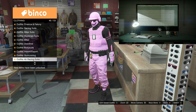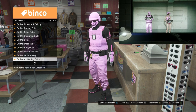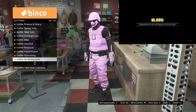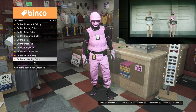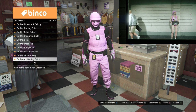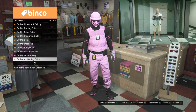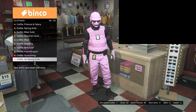Go ahead and delete that character. Once you delete it, you want to start up a brand new female character — the opposite gender. This is what they call the gender swap. We're going to copy the rank so that will be easier, then go ahead and select the female type, press continue, and we're going to go to the freemode.